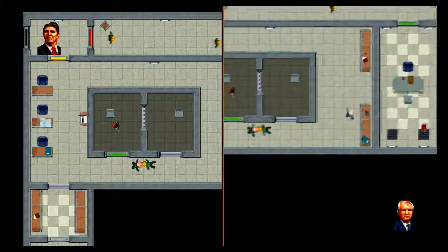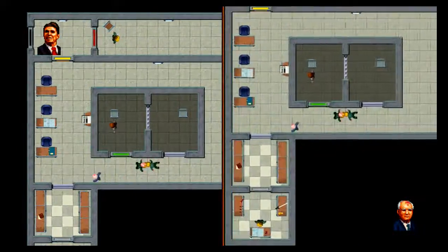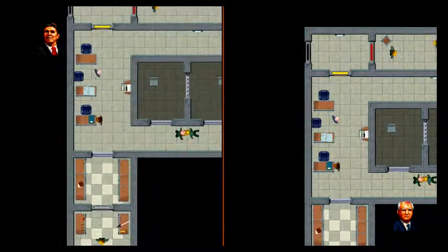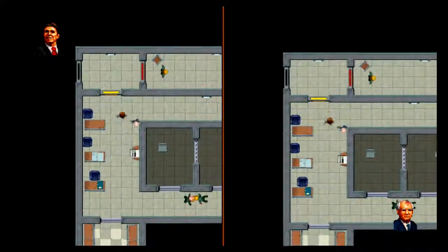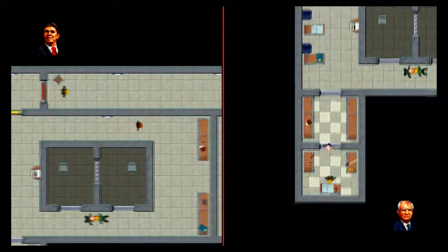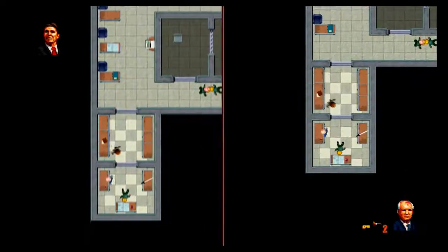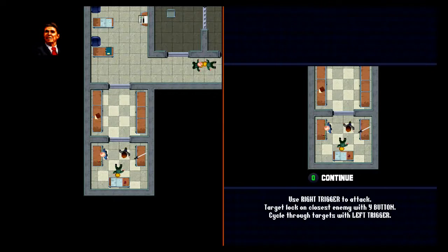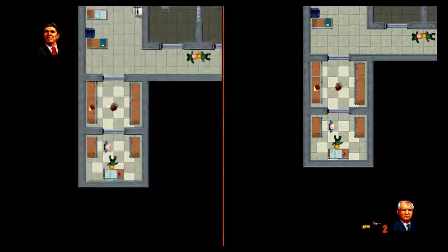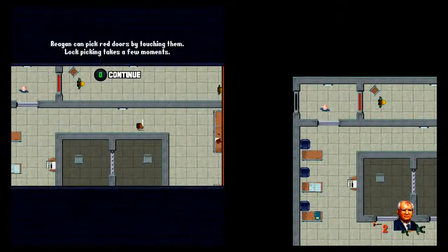Go over to the computer terminal on the left — oh, that's an air duct. Over here. So you can hack doors and it'll open the lock. Yellow doors need keys, I can pick red doors. Reagan has a katana and Gorbachev has blow darts. Cycle through targets with left trigger, target closest enemy with Y. It's been a while since I played it but I really like this game.